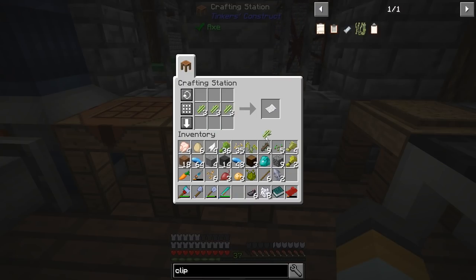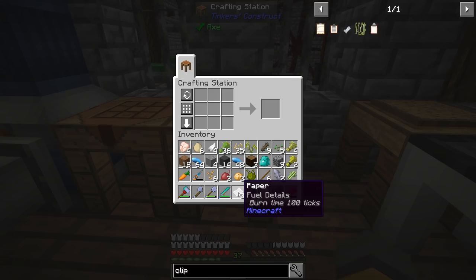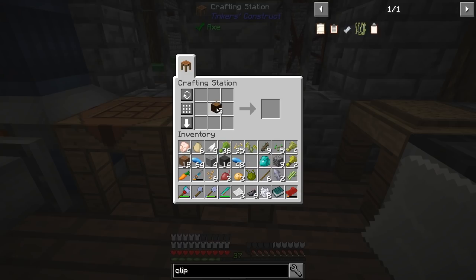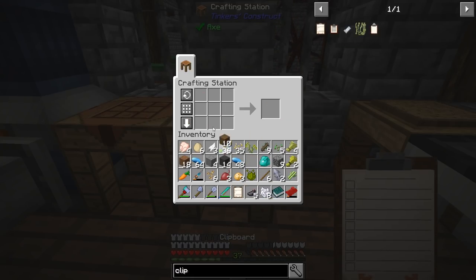So sugar cane into paper - it's three pieces of sugar cane for each piece of paper. We'll need a wooden pressure plate. How do I make that? There we go, like that. And I think that's all the materials. Bam! We have a clipboard.